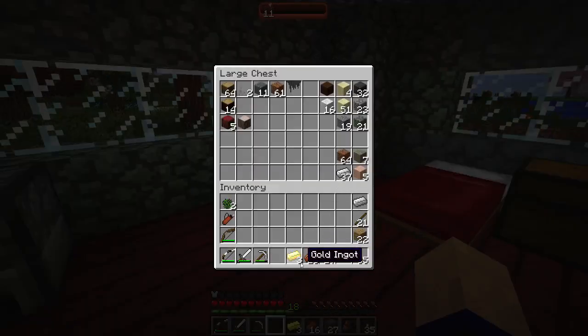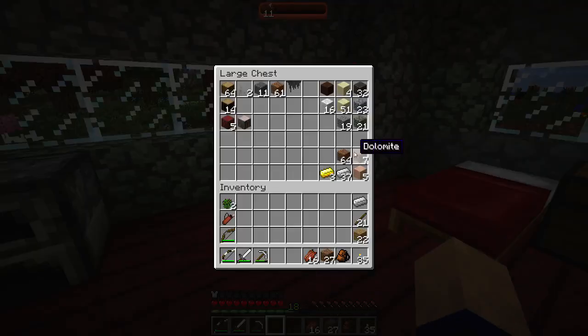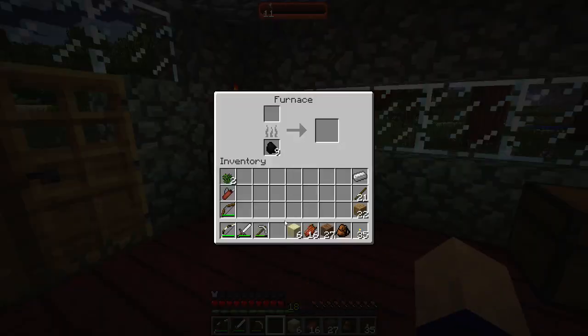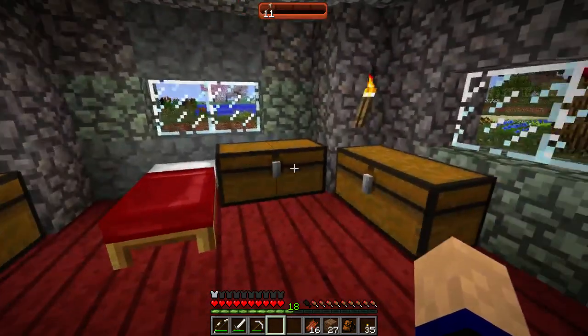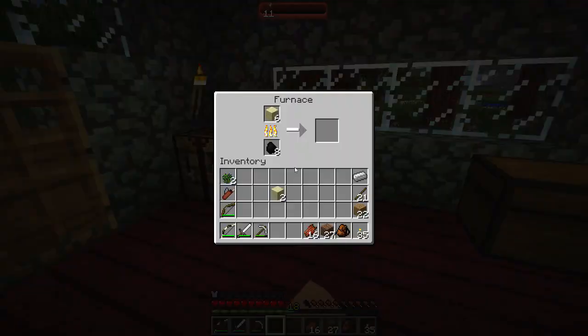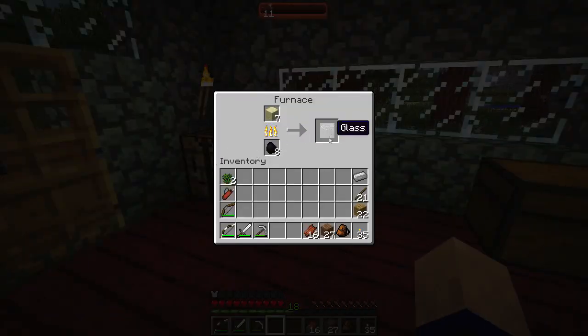I need one and I need sand. You need six to make glass panes - let's put those in there. Actually, let's get two more just so we can have a full eight, since one coal will burn eight.